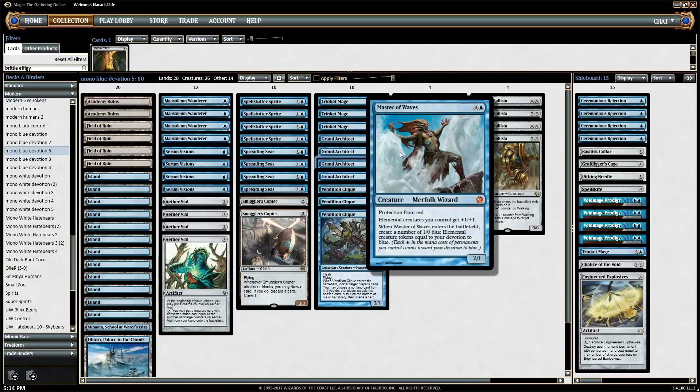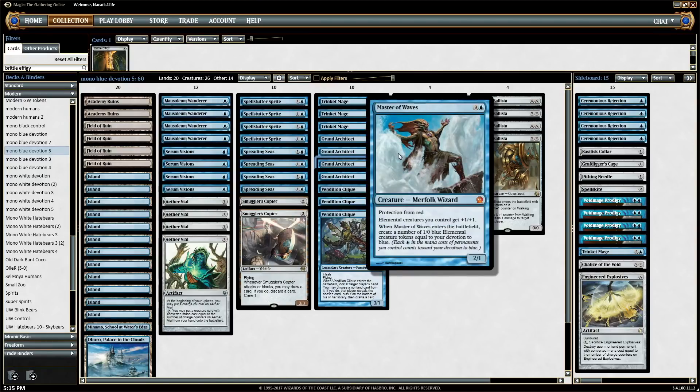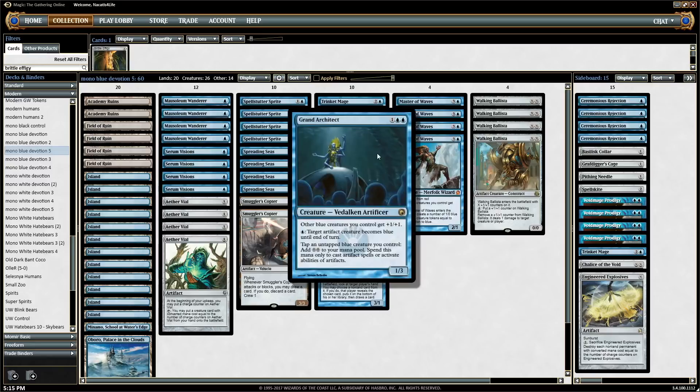If you get two Masters on the battlefield, that's extra good — they make more 3/2 elementals, and if you kill one of the Masters, the other keeps all the elementals alive. Grand Architect does the same thing: if you have the Architect out and then play the Master, and then the Master dies, the Architect is still giving all those blue elemental tokens plus one, plus one, so they're still 2/1 elemental tokens and they don't die. The Architect is actually a really cool synergistic creature with both Master of Waves and Walking Ballista.